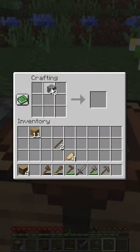To make a stone shovel, you'll need one stone block and two sticks. Arrange them in the crafting table like so, and you now have a brand new stone shovel.